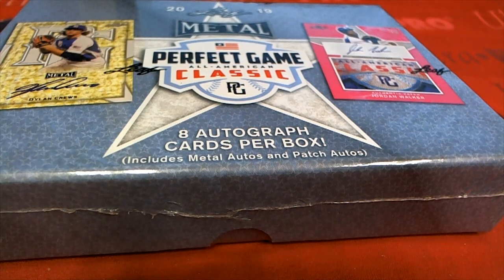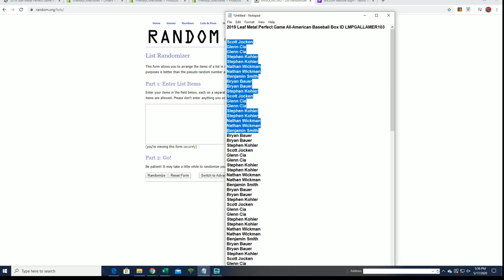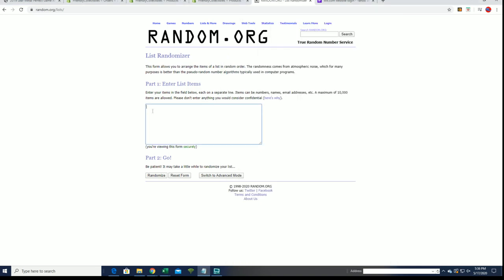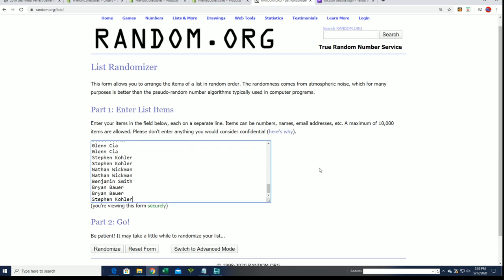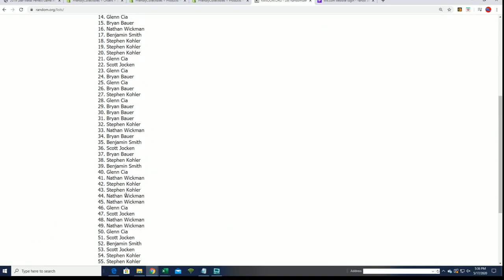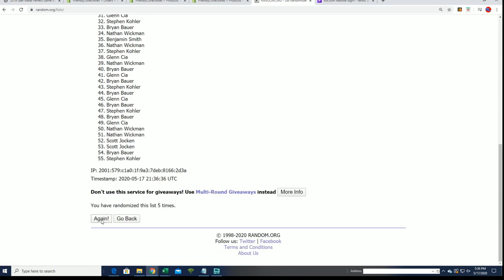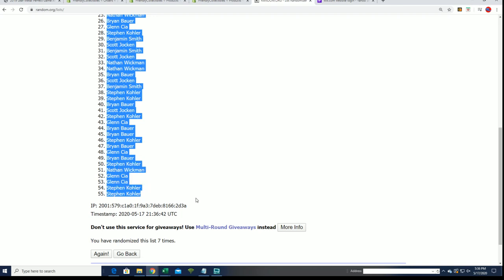Good luck everyone in Leaf Perfect Game. Let's go ahead and start the big random here — 11 spots get you five checklist players. We're going to start the random and see who gets what checklist player in the break. Lucky number seven — that is the first random. Now we're going to random the checklist players seven times as well.